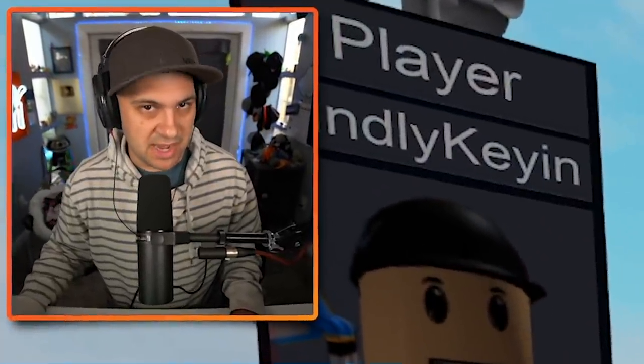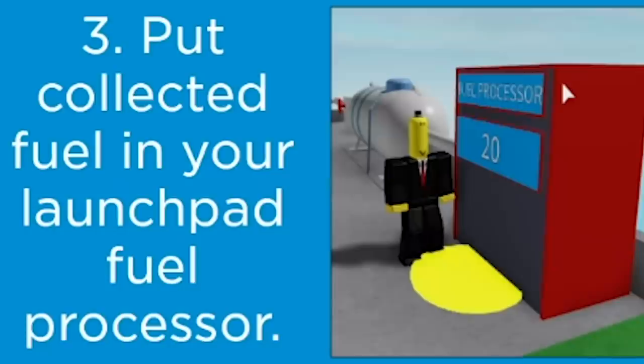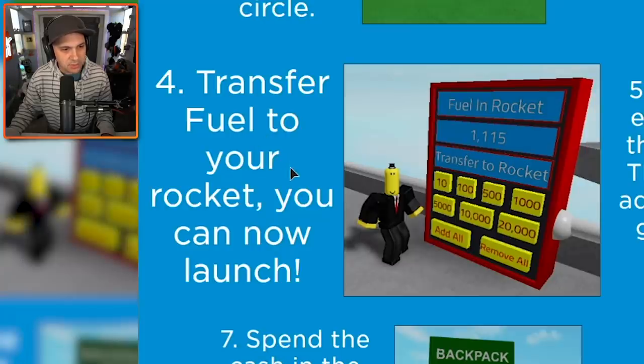Let's make sure that we make it to space or wherever we need to go. Put collected fuel in your launchpad fuel processor — of course, the launchpad fuel processor. That's this thing. I've added 20 fuel. Then what? Transfer fuel to your rocket. You can now launch? Really? With 20 fuel? That seems like a really bad idea, but I kind of want to try it anyways.